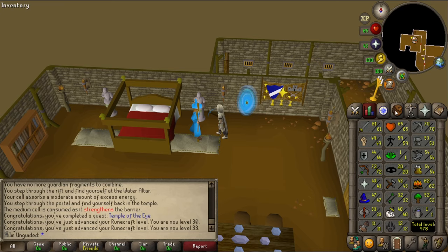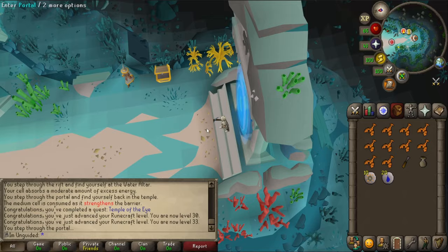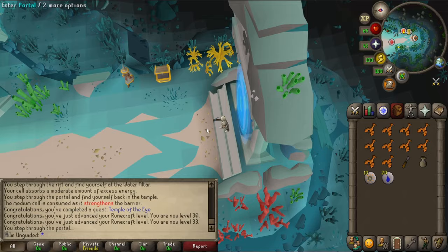30 runecrafting - wait, 33? That just came out of nowhere. This now means that we can just start crafting tons of air runes and mind runes to use in mage. We're here! No way, you can get talismans here - I did not know that. That'll sort me out for if I need one in the future. Now it's time to do tons of Guardians of the Rift, or whatever the hell this place is called. Let's get to it.